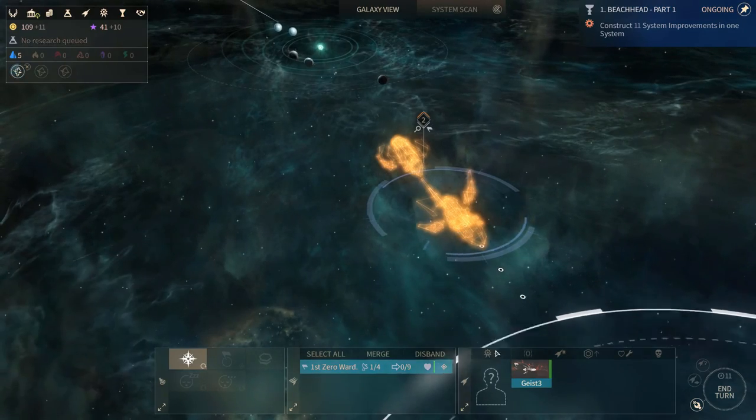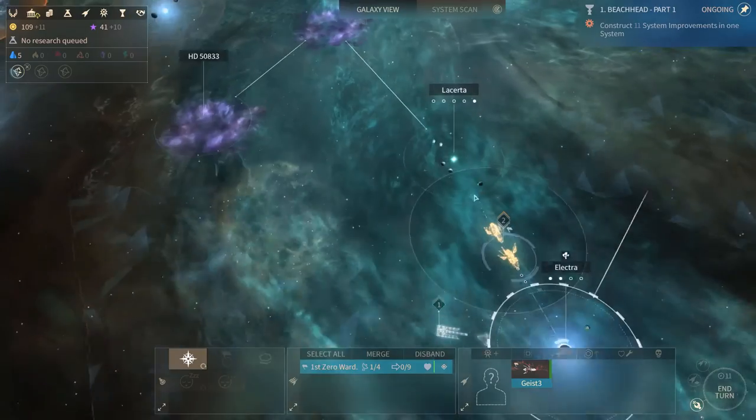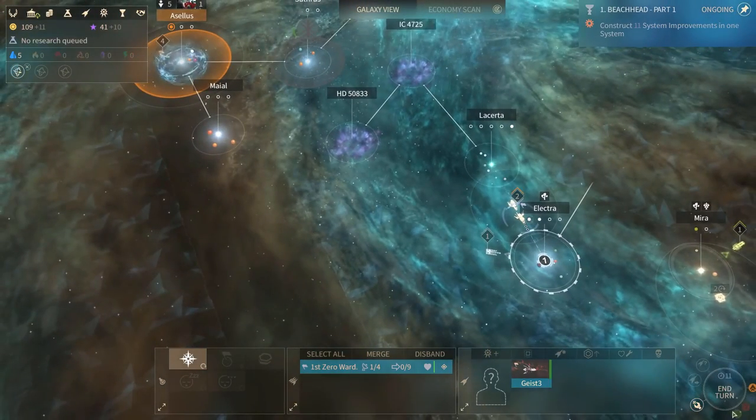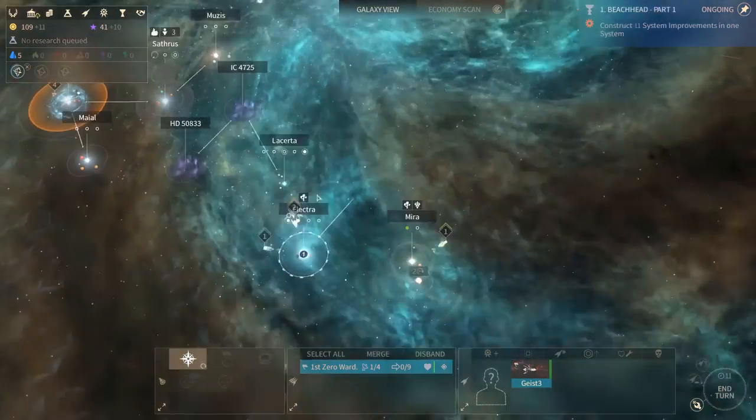New event - Riled Researchers: it appears that an intergalactic congress of scientists has turned into a labor dispute. I can ignore it, gain a lot of industry, and increase industrialist political ideology - or I can help the scientists and lose some dust. Can't afford to lose dust and I'm an industrialist anyway, so let's go for industry. Okay we've finished another construction, and we've researched Astro Finance.